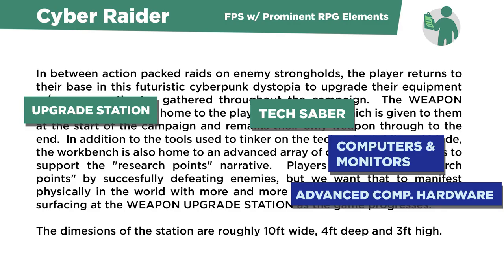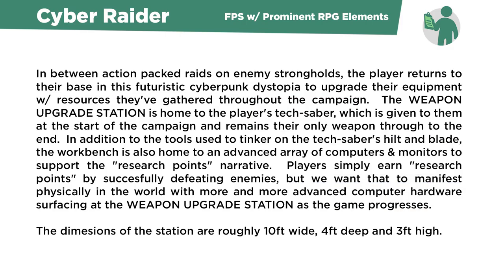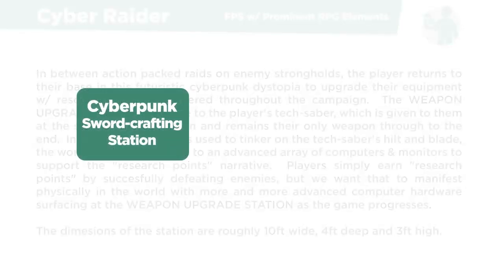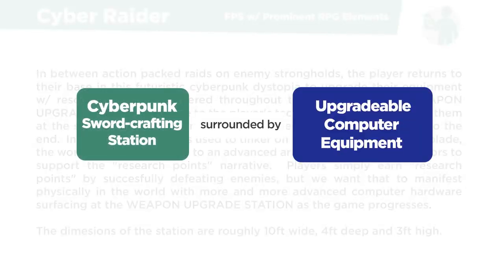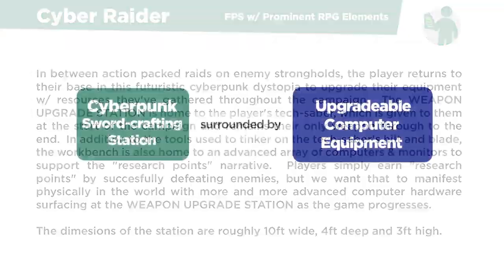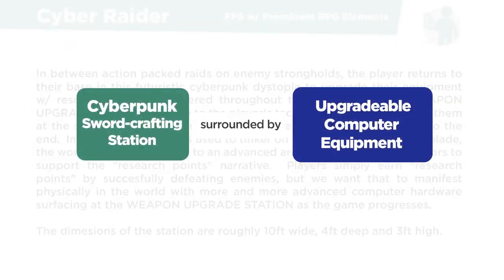The brief ends with a few dimensions for me to block this in space. But my first step with a brief like this is always to break it down into bullet points. What I'm left with is a cyberpunk sword crafting station surrounded by upgradeable computer equipment — much more easy to deal with. I understand all the other details, but putting it in this format makes it easier to start.